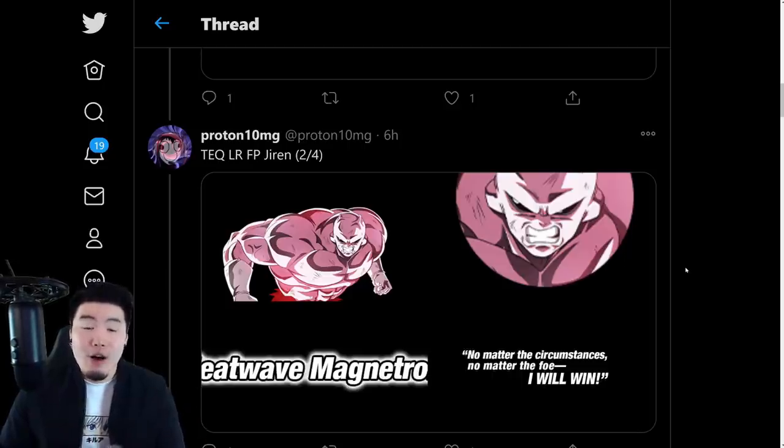Jiren, Topo, Dyspo, and the Topo EZAs — all those things are going to be dropping in about two and a half days on Global. So if you guys are planning to summon for Jiren, get your stones ready.